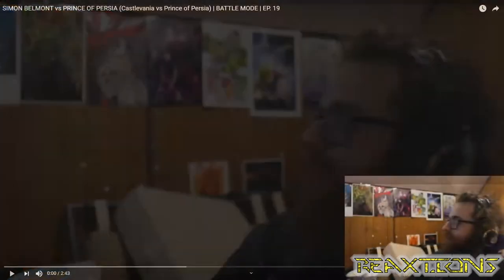Anyway, this is episode 19: Simon Belmont versus the Prince of Persia — that's where we're at. It's Castlevania versus Prince of Persia. I'm not that knowledgeable about either character this time, so I'm just looking forward to a good old-fashioned sprite battle. Let's check it out — battle mode initiate!